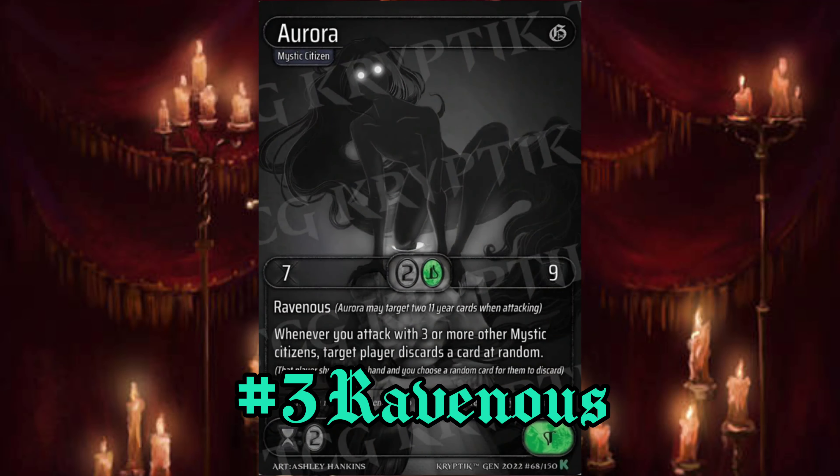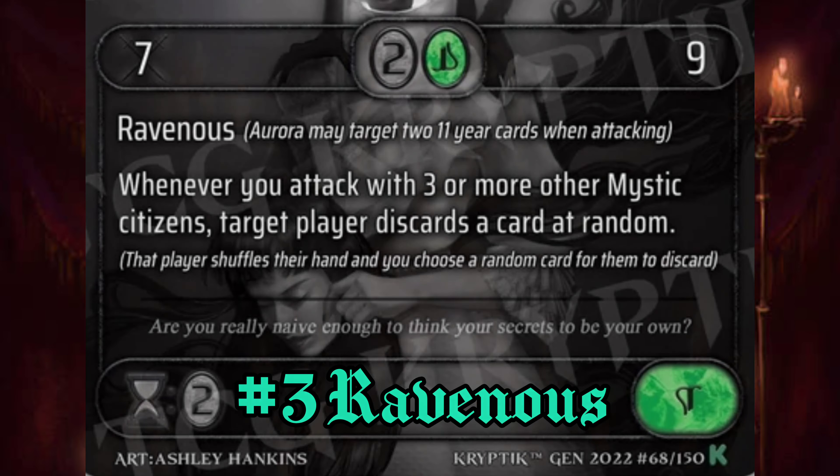If the attack goes through, during the damage resolution step, both 11-year cards will be revealed at the same time.